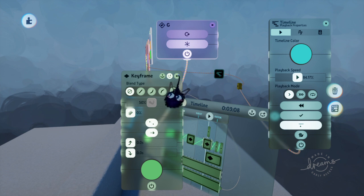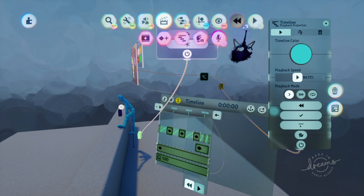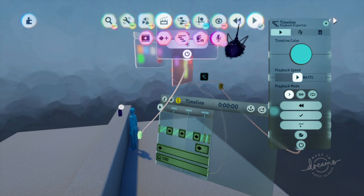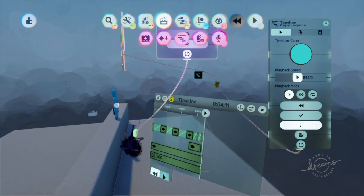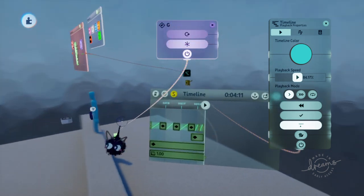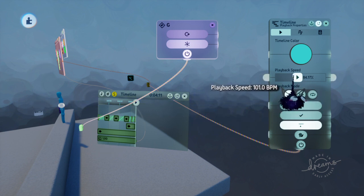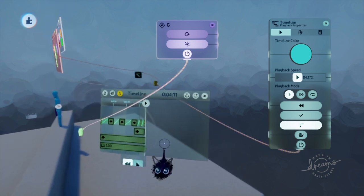I set it to keep changes, so the final keyframe is the only one on keep changes. Then I rewound everything and played it back. You'll notice my puppet has some weird collisions — this shouldn't happen for you. You can change the speed here. If you have it really high and the puppet is collidable, it'll make it jump really high at the end of the animation.